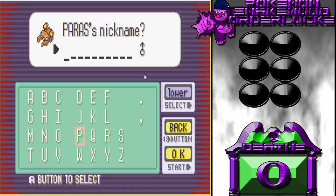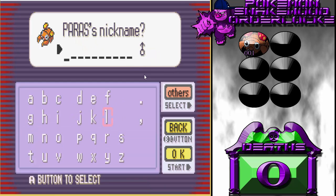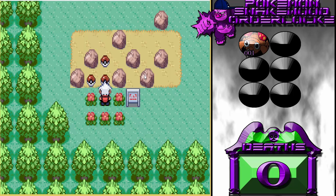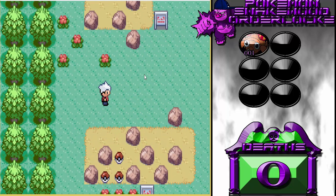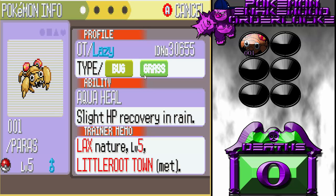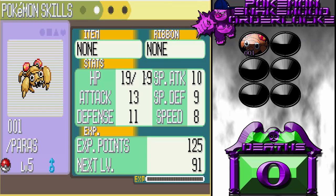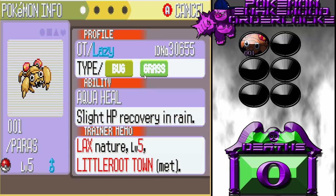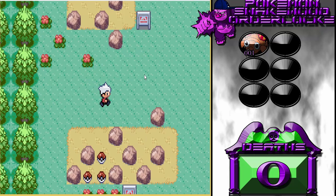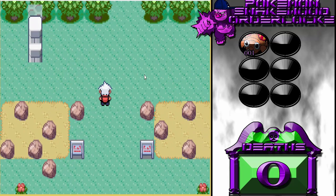Alright, how about we do... 0, 0, 1. That sounds good — like Patient 001. That's funny. Alright, since we have 001 with us, let's go ahead and take a look at him. Let's take the item — it's an Oran berry. Aqua heal: slightly heals when it's in the rain. Its Attack is the most powerful. Isn't Grass special and Bug physical in this generation? Third gen always confuses me. Let's just keep walking.